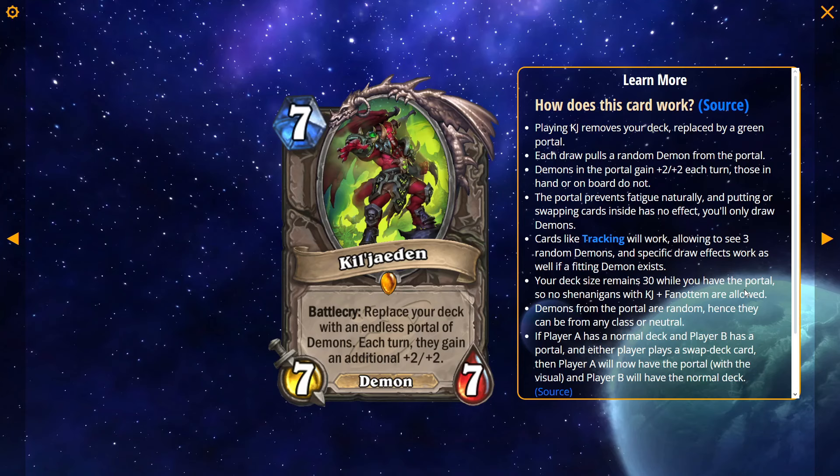The turn you play Kil'jaeden, it's a Wargolem that does nothing. The turn after you play Kil'jaeden, it's kind of a Wargolem that gets you an okay minion, but every turn past that one, your minions are like +4/+4, +6/+6, +8/+8 — so they get huge. You summon a larger and larger demon, so I can summon an even larger demon.